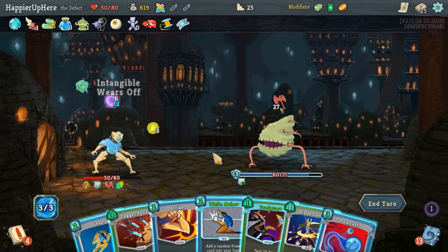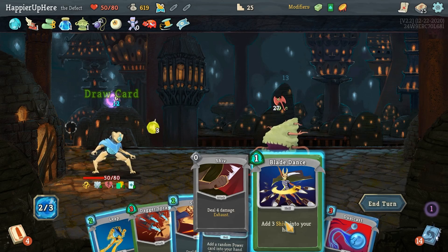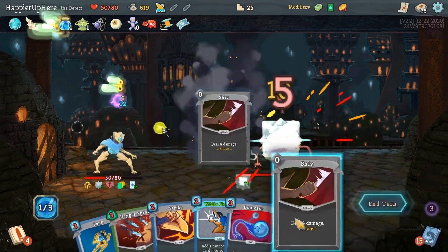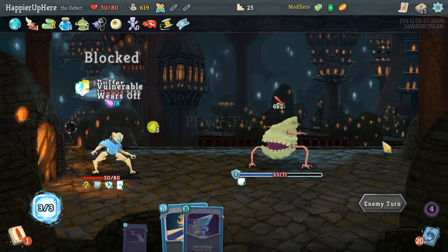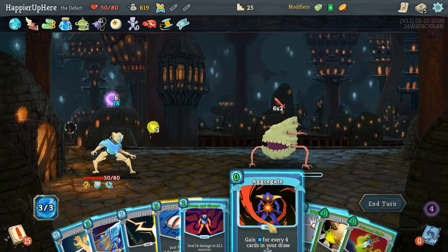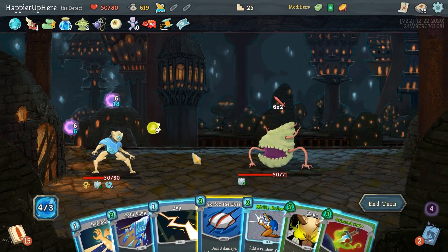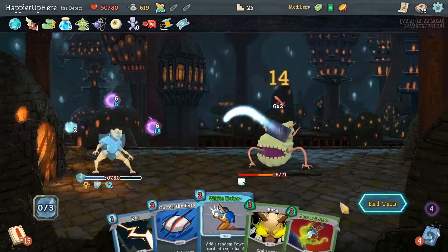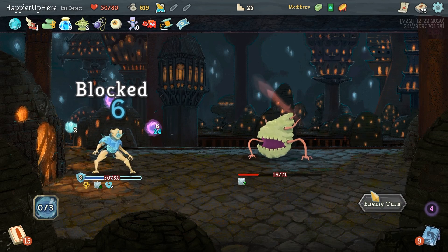27 incoming — good thing I have that Buffer! Let's do Predator, then Blade Dance. Using my Buffer. 12 incoming — Aggregate for free, then Doom and Gloom. Poison Stab is a little too expensive. I'll do Cold Snap and Defend to protect myself at least a little bit.